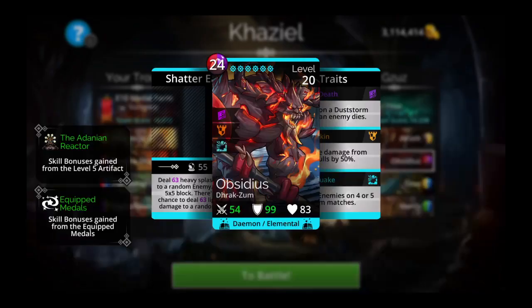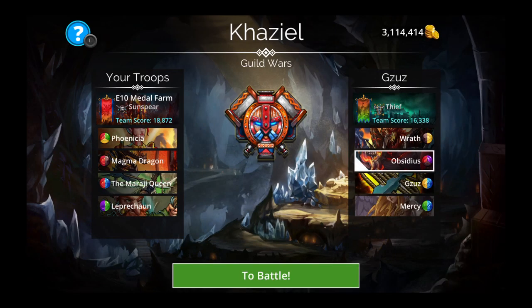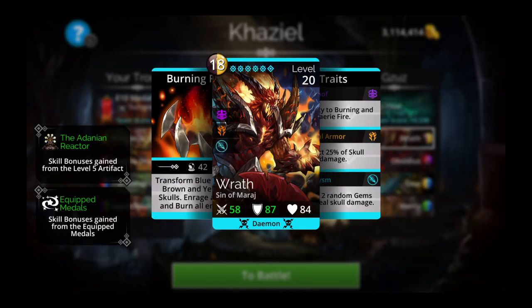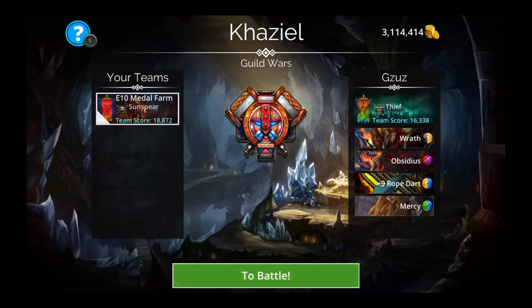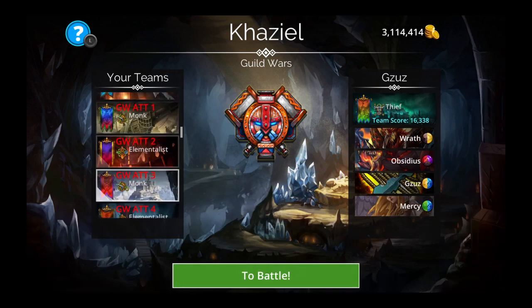Rat is demon and Obsidious is demon as well. This is a pretty good combination. I was thinking I'm going to use Sister Superior to stun these both, but as they are using Mercy I need to pay attention when I'm going to cast my Sister. Let's see what my options are.